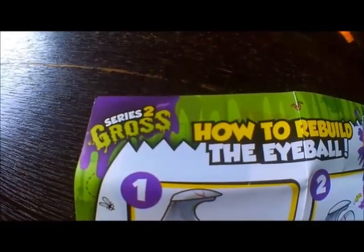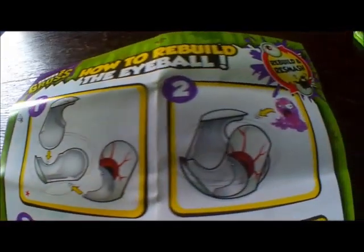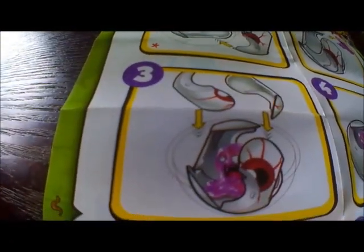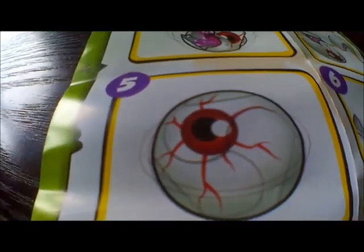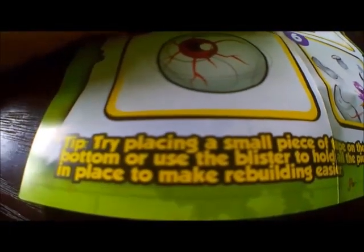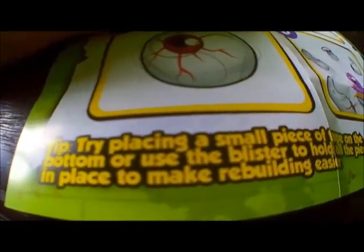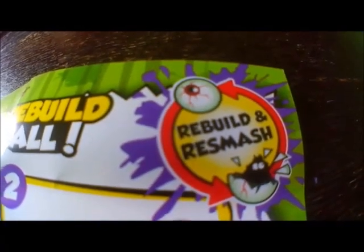This is the other side of the collector's guide — it's how to rebuild the eyeball: one, two, three, four, five, and six. Here is a tip: try placing a small piece of tape on the bottom, or use the blister to hold all the pieces in place to make rebuilding easier. And that is how you rebuild and re-smash them.